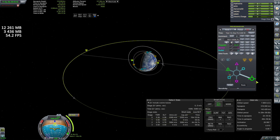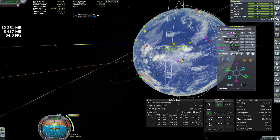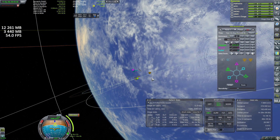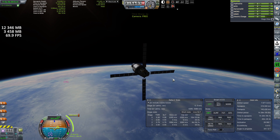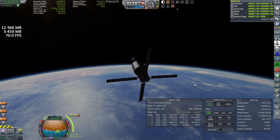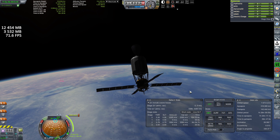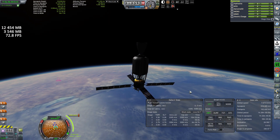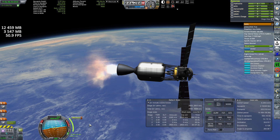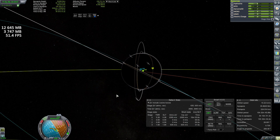Two maneuvers need to be completed to reach a geostationary orbit. The first is at the descending node relative to our reference satellite. Increasing prograde velocity here will end us up with an apoapsis of roughly 35 to 36 million meters, close to the ascending node relative to the reference. Being at either the ascending or the descending nodes for this first maneuver is important because it will help us change our inclination to almost zero during the second maneuver. Changing the inclination during the first maneuver would actually cost a lot more delta-v than changing it during the second maneuver.